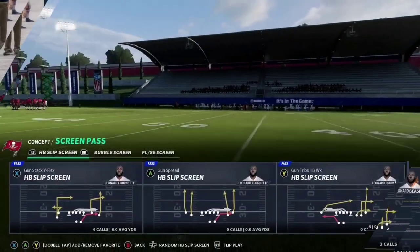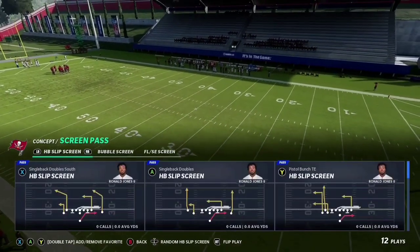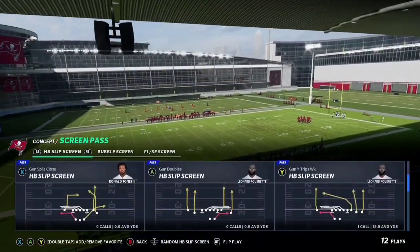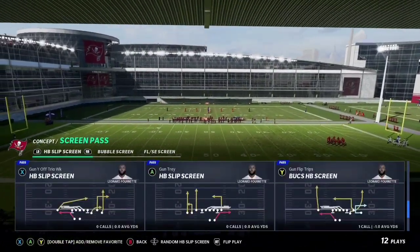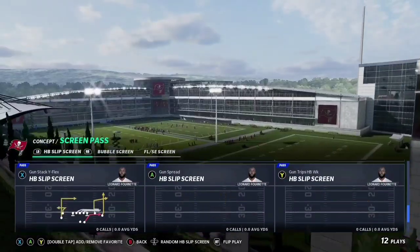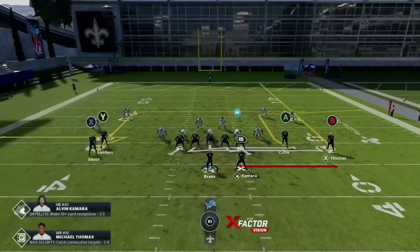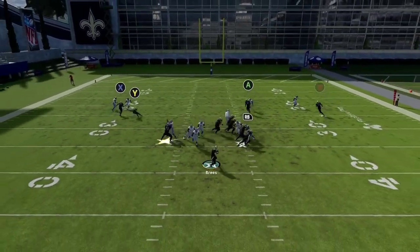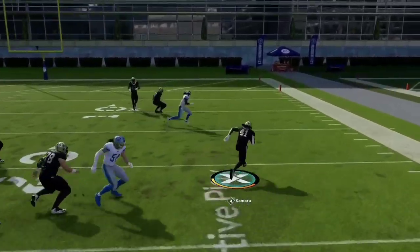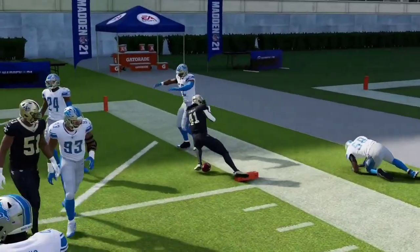Now that we know how to read man-blitz and see it coming, we're going to talk about how to defeat man-blitz. My very first option when it comes to beating man-blitz is going to be the halfback slip screens. These are absolutely underrated, especially when coming against man-blitzing coverages. Slip screens are absolutely perfect — you always want to have these ready. It doesn't matter what playbook you use; odds are there's going to be a slip screen in it, so any playbook works with this method.